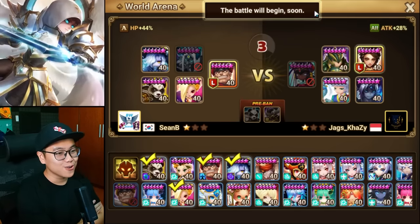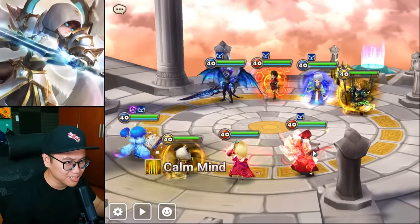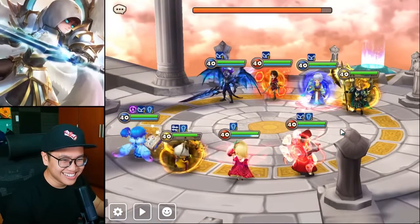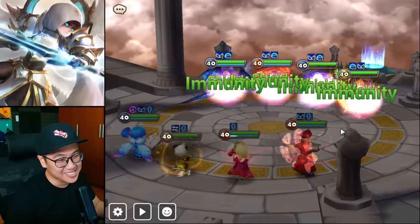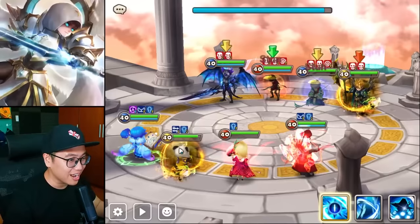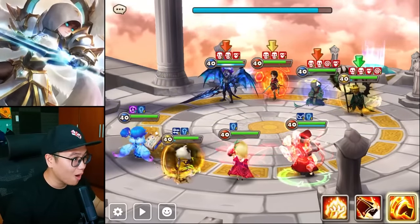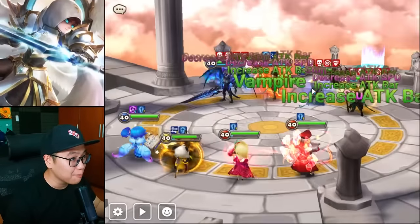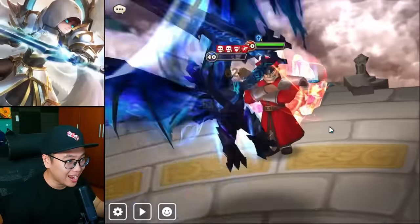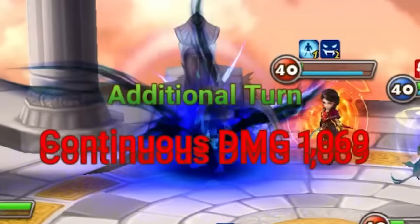I'm pretty sure Juno might be the one that will go down first. Did you guys see the damage reduction? Was it significant? I'm pretty sure my Panda is probably the tankiest thing on the field with the defense stats. The strip, the push — everything was perfect. My Karno's dead, but we have Nana, so that's not too bad.